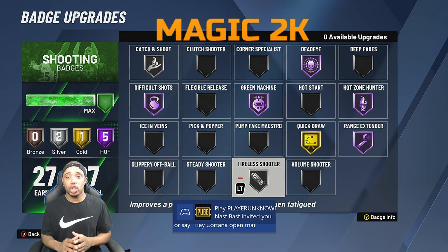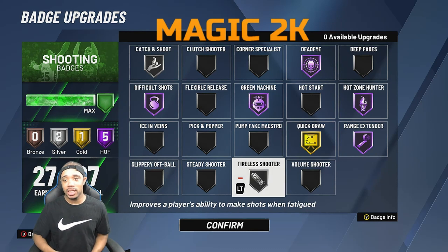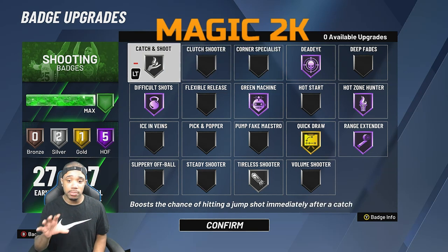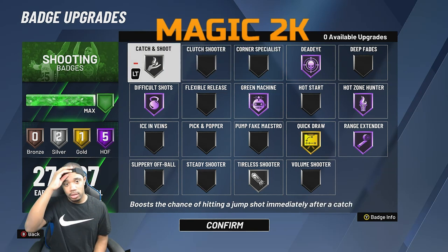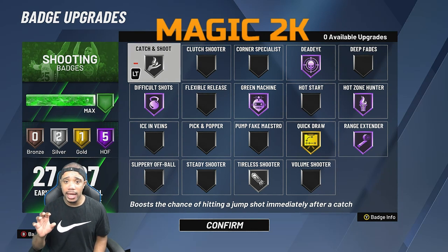Let's start with shot creators. Catch and shoot on silver — you don't need that badge any higher than silver. This build I'm using, I'd describe as demigodish — not a full demigod, but demigodish. I don't have all my badges maxed out, but I have all my sharpshooter badges.